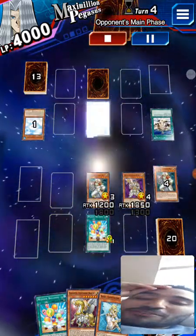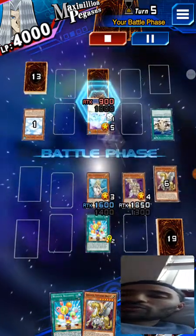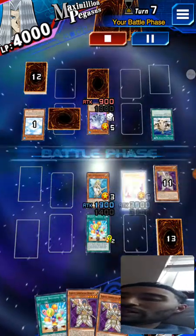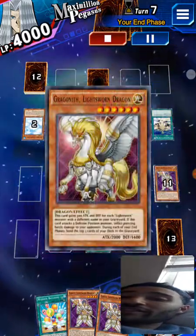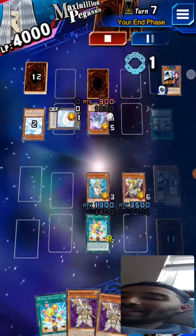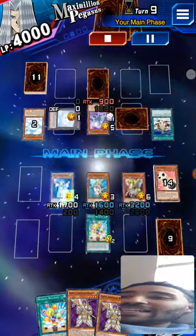That dog is gonna be very important because he keeps shuffling back into the deck. Now the Cloudian monsters get an attack, and then they use Wonder Balloon to send these Lightsworn — again two cards to the graveyard, then another two. Then he summons the Life Form Dragon and sends the top three cards of their deck to the graveyard. Tour Bus from the Underworld and that Outstanding Dog Maroon keeps going back into the deck when it's sent to the graveyard — it's crazy.